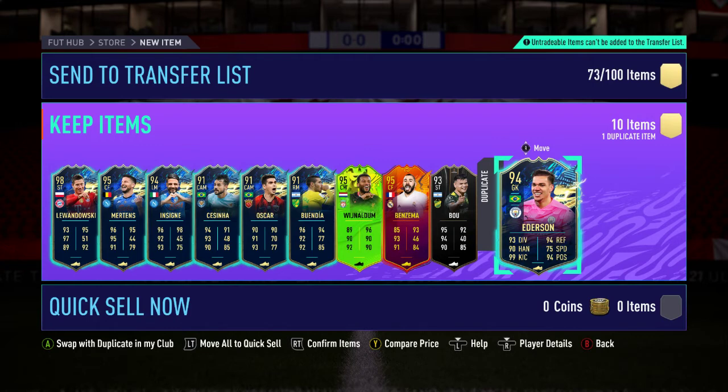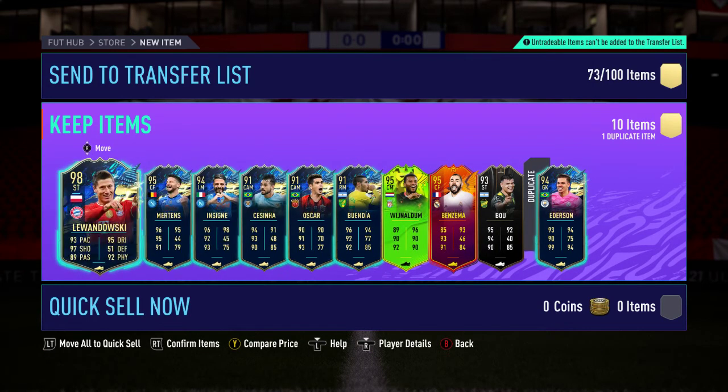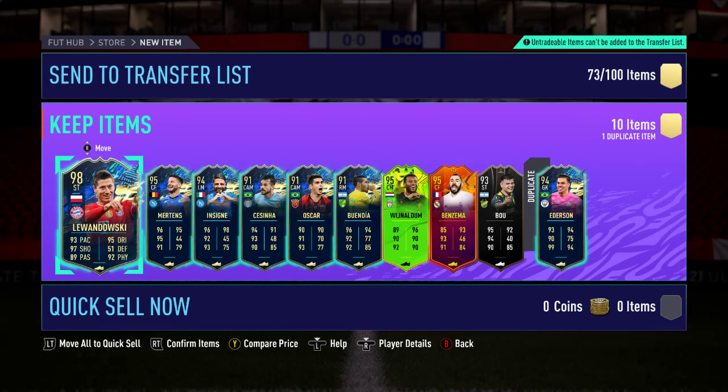There you go - I didn't think the walkout was going to be the biggest one, but it was - 98 Lewandowski. That is what we want! I hope you guys got some good stuff with yours if you managed to put the squad together for all of the sections. I hope you got 98s, 95s and all of that. I think the Lewandowski does make it worth it overall. Obviously people get better packs, people get worse packs - it's random luck, it's what happens with these kinds of things. Good luck with yours!